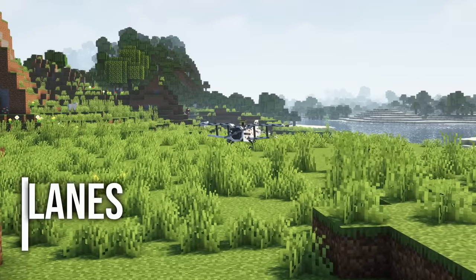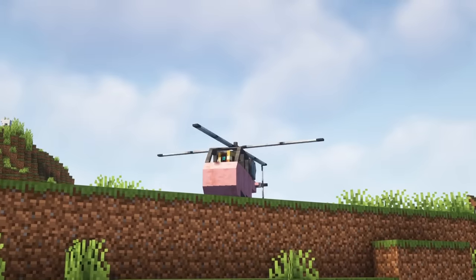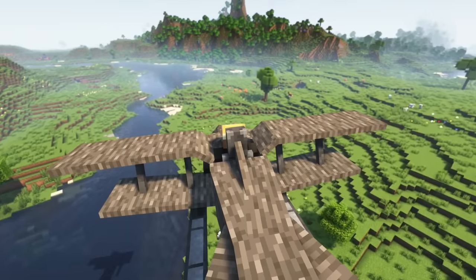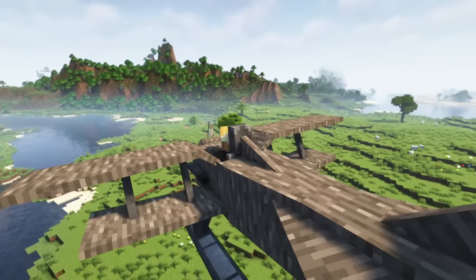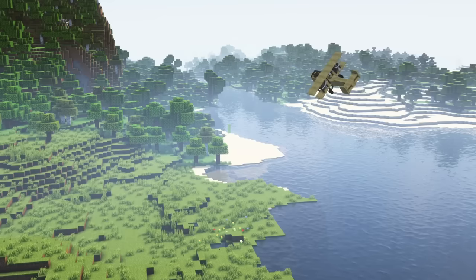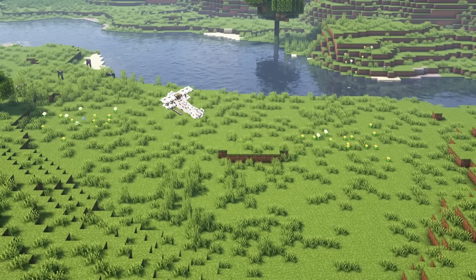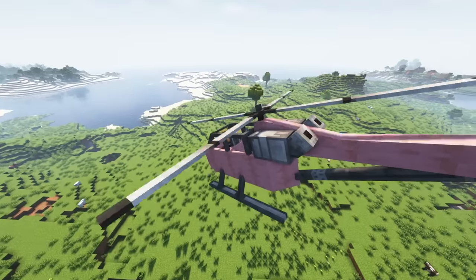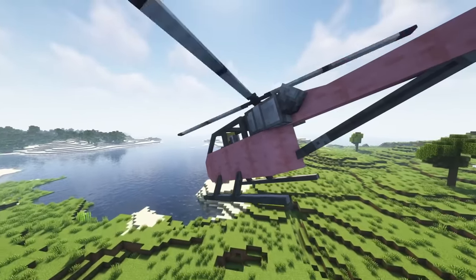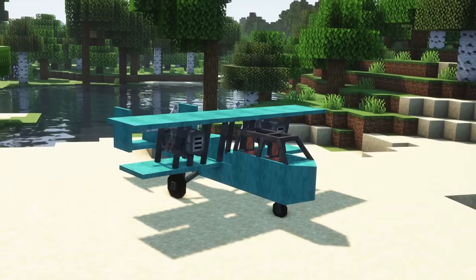The next mod on our list is Simple Planes — a mod I showcased many months ago that is still being updated to this day. The mod adds three types of aircraft that you can fly: a small plane with one seat, a large plane for an additional passenger, and even a helicopter with two seats. You can craft these aircraft, equip them with the necessary items like an engine, and then lift off. Steering them is more difficult compared to other plane mods in Minecraft, so it might take some time to master flying them with ease. What is really cool about this mod is that it also adds a bunch of optional add-ons for your planes and helicopters.